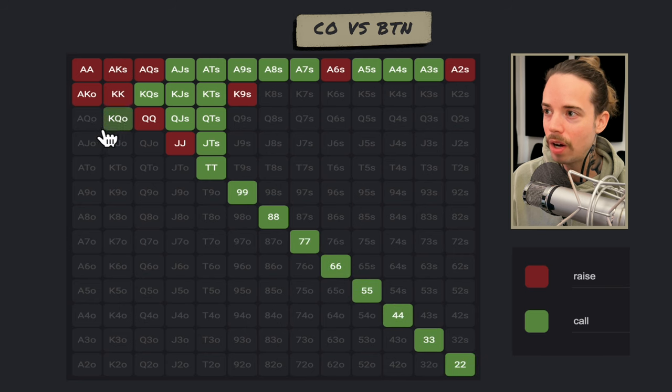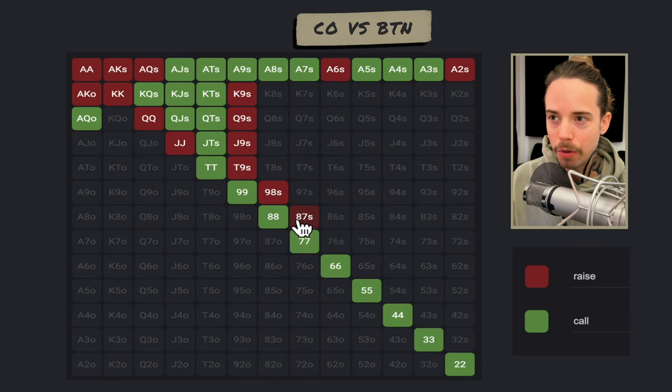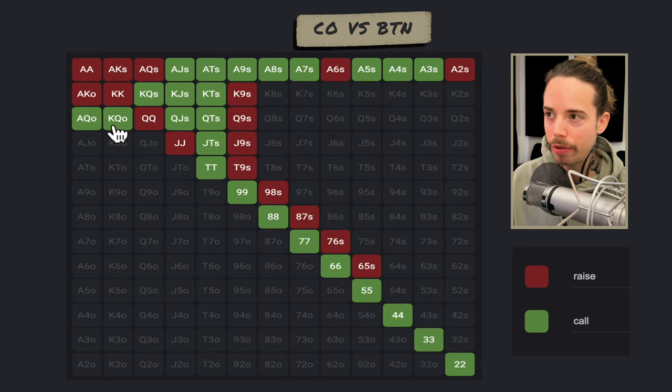All of these pocket pairs can call, and we can call much wider when the cutoff opens than when an under-the-gun player opens. Maybe nine-x hands would be worked in as three-bets as well. So the green hands are calling, the red hands are three-betting — and this is what a polarized three-bet range looks like when a pro opens the cutoff and we are on the button.